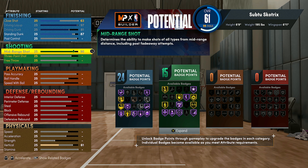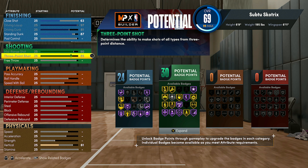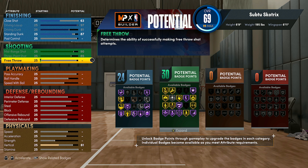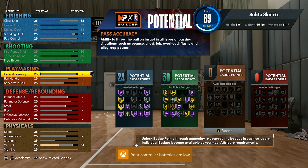As you can see, that gives you 24 finishing badges, and you can get every single good finishing badge for the most part onto either gold or hall of fame. You can only get Posterizer onto silver, but that's still good. Then go down to shooting — you want to max out your mid range, max out your 3 pointer, and you don't want to touch your free throw. If you're making this for the park, you don't need to touch your free throw — just leave that at minimum. I'll show you how to add free throw later if you do want that.